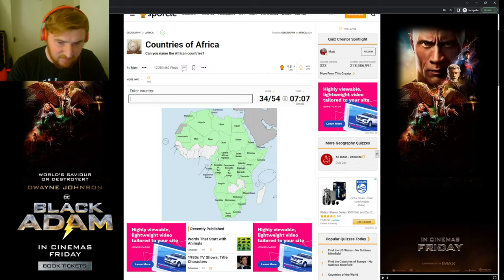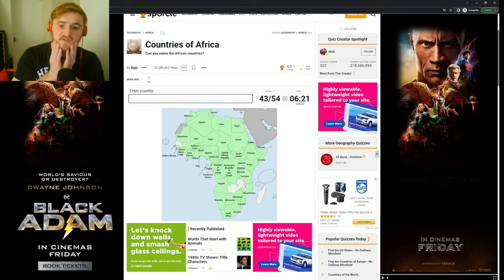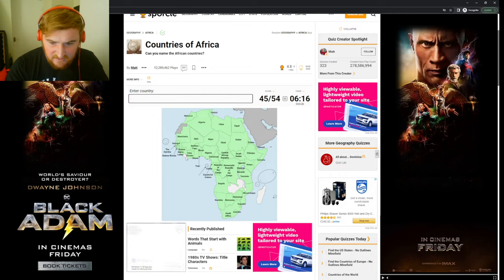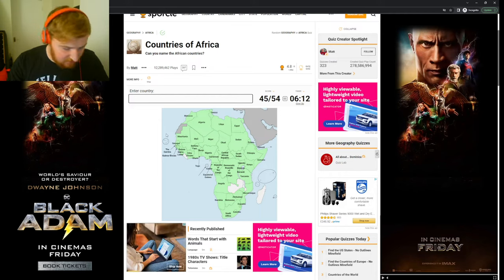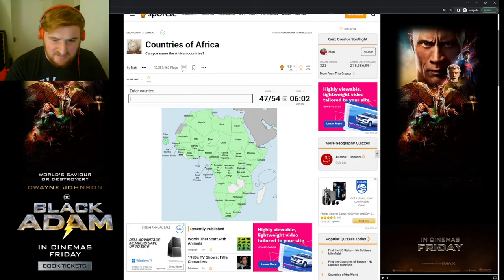That's Cameroon, I believe. Nigeria. Then the order of these I'm not quite sure — I know that's Ghana and Côte d'Ivoire. I'm going to type Ivory Coast just because I'm not sure about the French. That is Togo — no, Togo's the actual small one. Benin is next to Togo. That's Burkina Faso. Then we have Sierra Leone. There's another two Guineas — Guinea and Guinea-Bissau, right next to each other. Above there we have Senegal and Gambia.